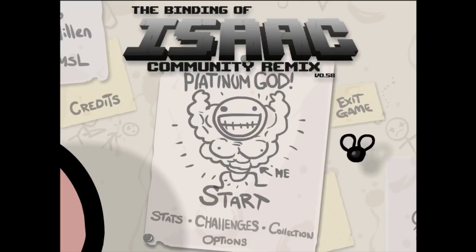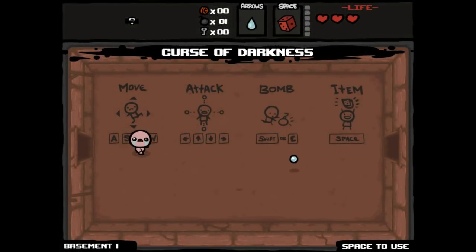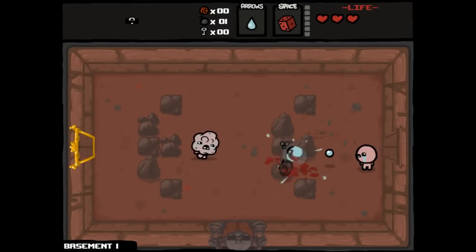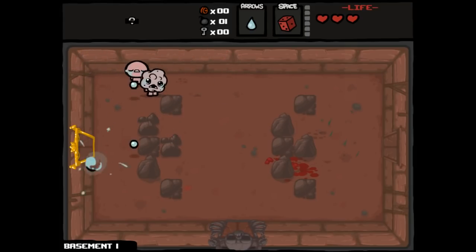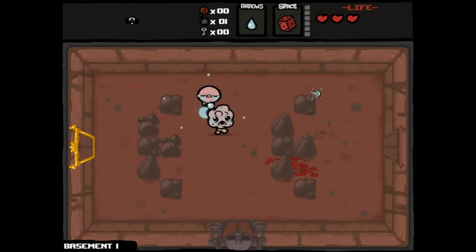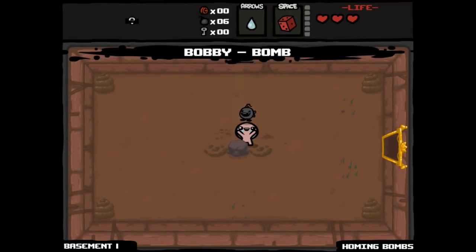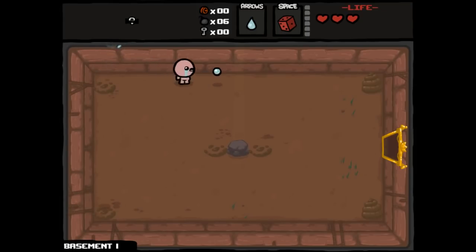Hey everybody! Welcome back to Northern Lionplace Community Remix. We're going to play as Isaac here. We had a good run last time. Figured out how the Ludovico technique works — I'm just going to call it 'the technique' from now on because I can't be trusted with that pronunciation. The video hasn't gone up yet, so I don't know if I've mispronounced it the whole time. I'm excited to have a little bit more of a vanilla-ish Community Remix run, a run where we'll focus on winning as much as getting new items, and hopefully there's still a couple of new items I can experience.